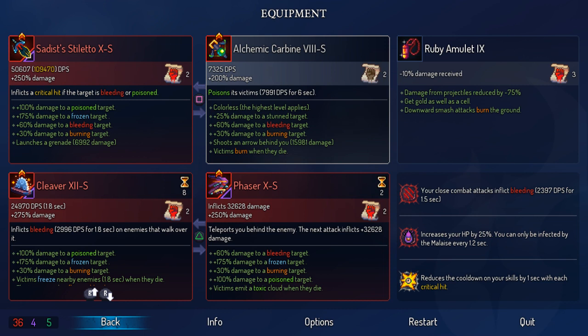Let's take a look at this build. This is a Satis Stiletto build, and I chose it because it's the easiest to show off synergy with. For those who don't know, the Satis Stiletto is a melee weapon that does critical hits if the target is bleeding or poisoned. So the alchemic carbine poisons the victim and creates a toxic cloud — that gets me crits if I shoot the carbine and then hit with the Satis Stiletto. The cleaver also gives me bleed, which gives 60% to bleed and also gets me crits. The stiletto also has 100% to poison, so the carbine feeds into that as well.